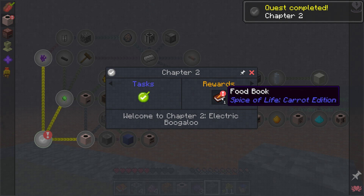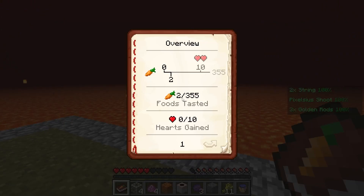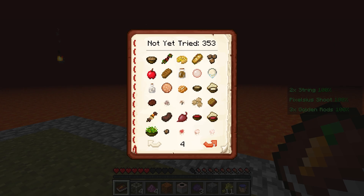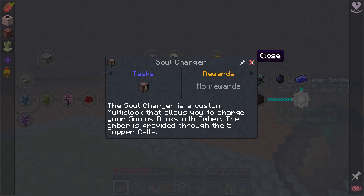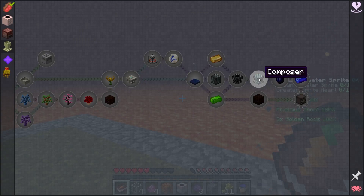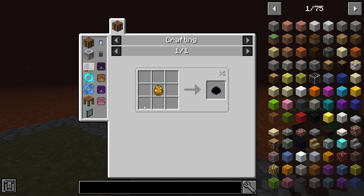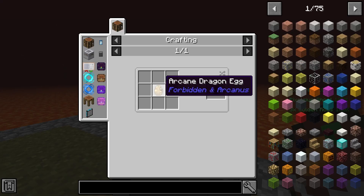The first item in Chapter 2's introduction is a food book, giving you more information on what players can eat. It'll also keep track of how many you've tried in-game, making it kind of a notebook for your progression. Later on in the chapters, you're also going to notice countless quests and interesting rewards. Eventually, you can even obtain a dragon egg, meaning there's a ton of potential during your adventure.